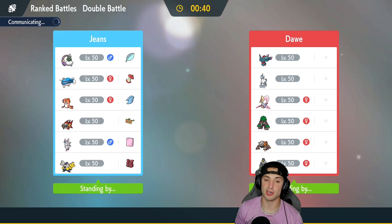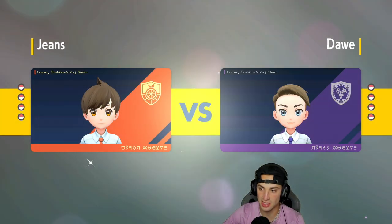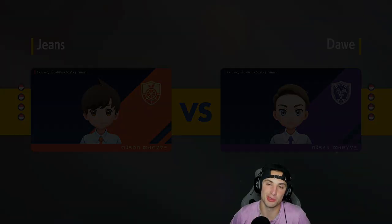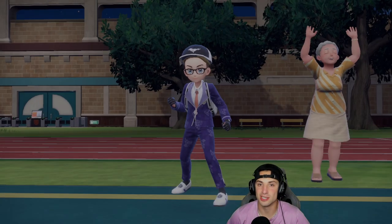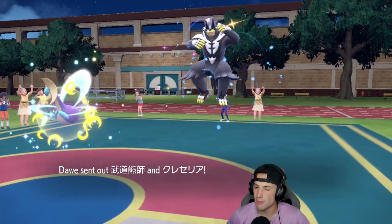I'll bring Tatsugiri in the back end alongside Chien-Pao, since its speed is pretty solid at 152 — that might be faster than Urshifu, which could be clutch. Locking it in, looking to go 2 and 0. Also get me your Regulation E teams — I really want to start recording casual battles as soon as possible, featuring Paradox teams, new Pokemon, and all the starters coming out in Teal Mask.